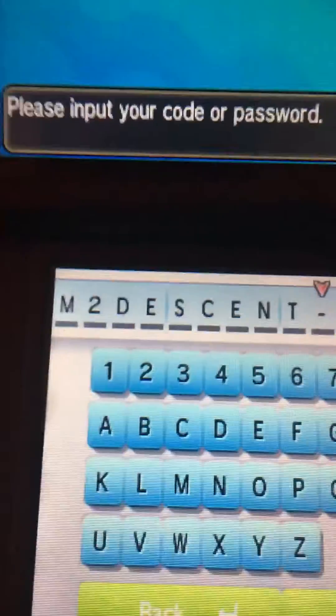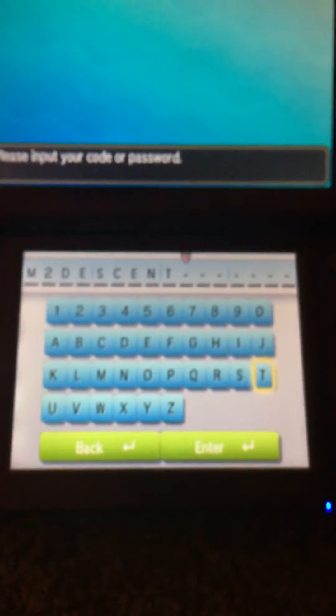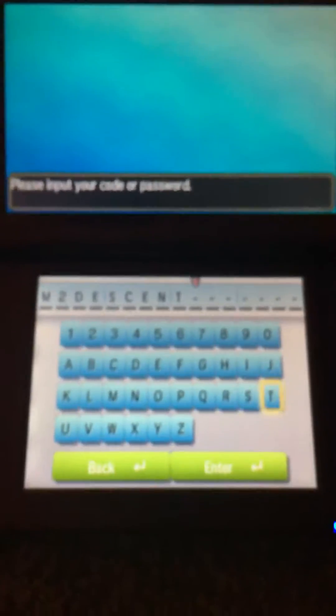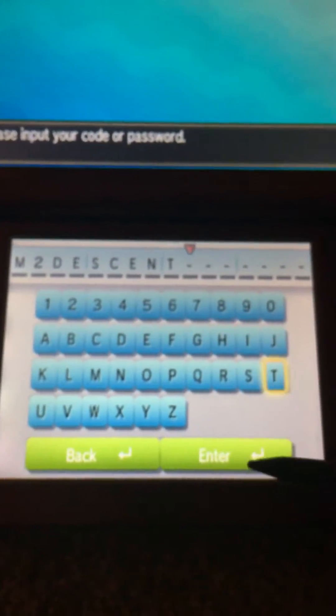This is going to give you two Mewtwoites for your one Mewtwo, if you have like two or either. This code is supposed to work: M2Descent. Let's just try it out. This is basically a tutorial video.